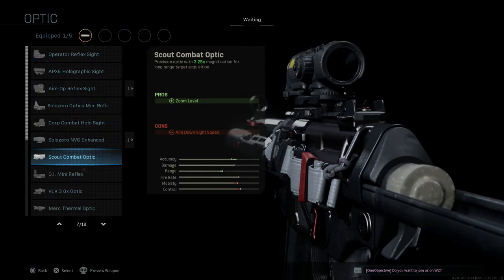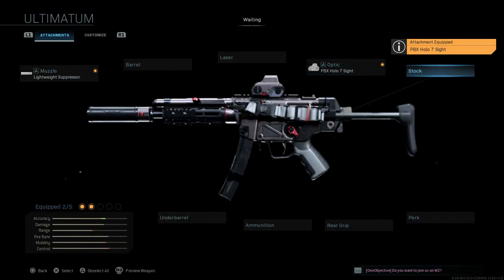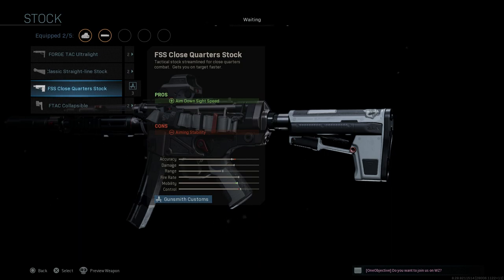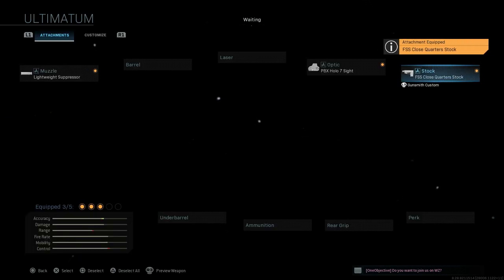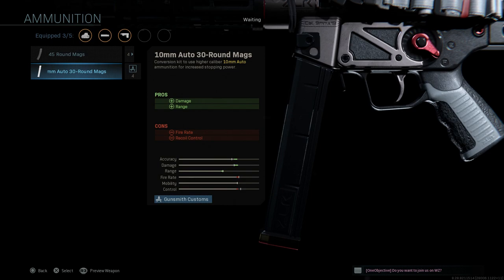For the optic we want the PBX Holo 7 Sight — an advanced holographic sight, similar to an EOTech, with a precision sight picture and a 1.5x magnification. The ADS speed penalty is negligible — about a frame and a half — so you won't really notice it. For the stock we want the FSS Close Quarter Stock, which assists ADS speed with the con being aiming stability. Then we add the 10mm round, converting this from an MP5 to an MP5 10. The pros are damage and range; the cons are fire rate and recoil control due to the larger round.